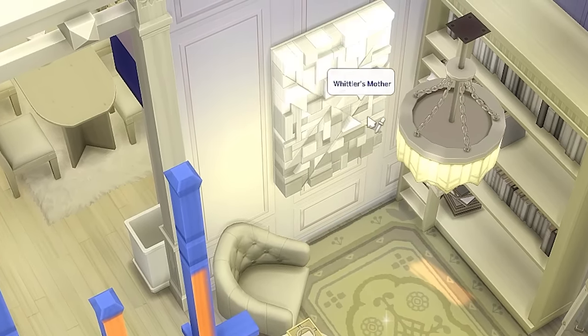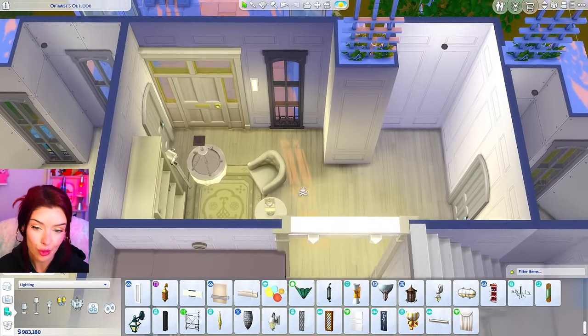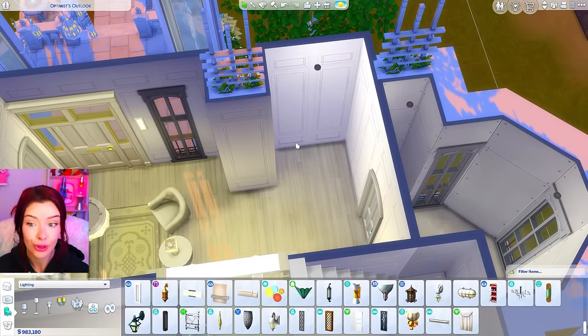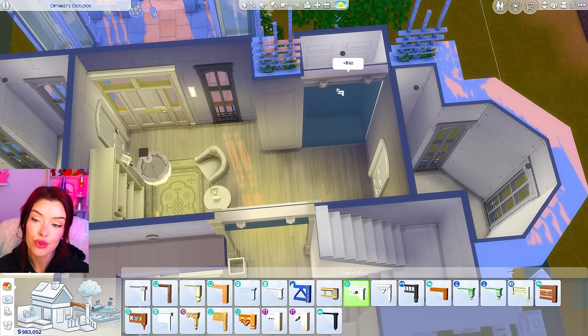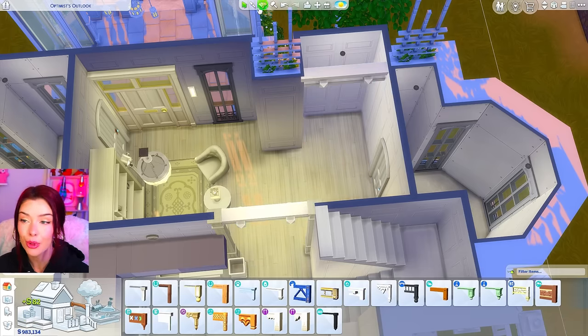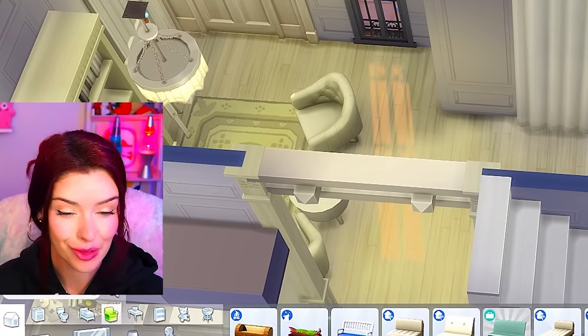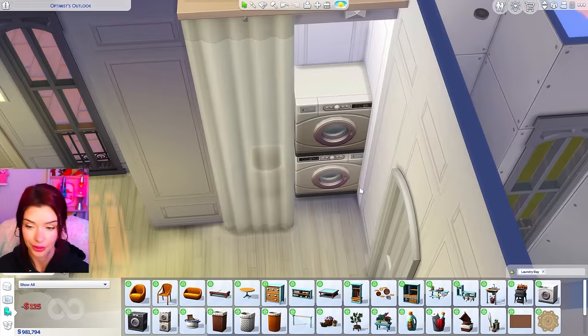This wall is the first thing you see when you walk in, so I want to put wall decor from Dream Home Decorator there. We have a reading area right there. Over this way is where the washroom is — a perfect spot for laundry. I'm carving it out with spandrels in between and adding curtains to section it off so Sims can walk through them and the laundry area looks better.